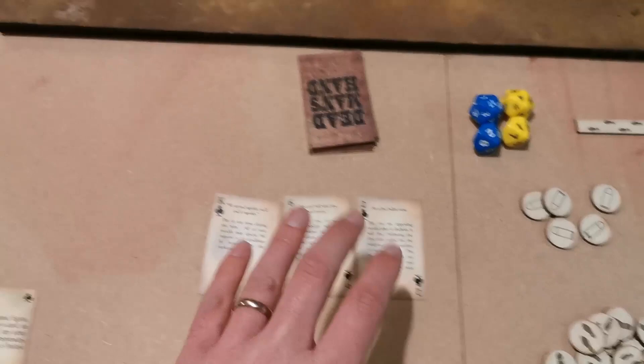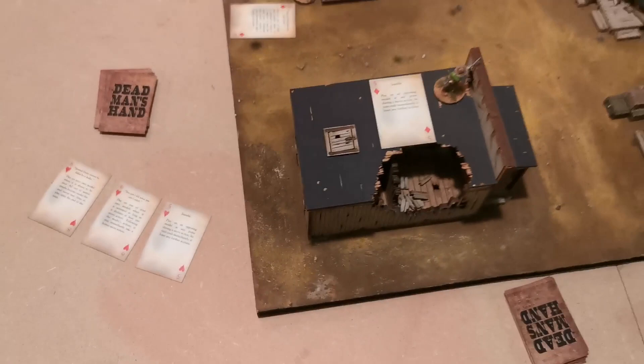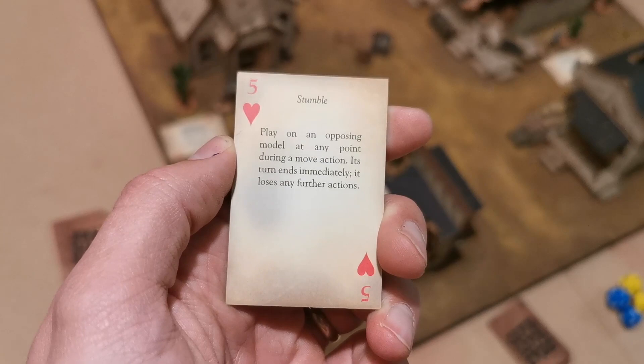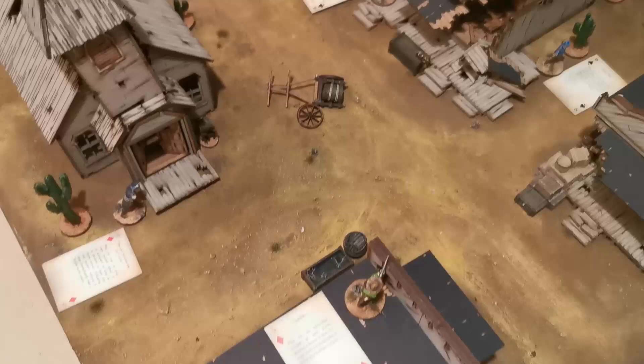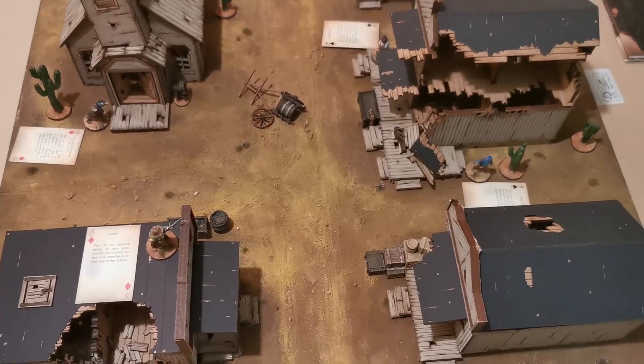There are some cards I hate, like ones that let you swap initiative cards — because it always happens when I've got an ace on somebody up high and then they get swapped. I like the little bits of trickery. For example, the 'Stumble' card: play on an opposing model at any point during their move action and their turn immediately ends. So if someone is moving their model across the board and you don't want that, you play Stumble and they have to end it right there.